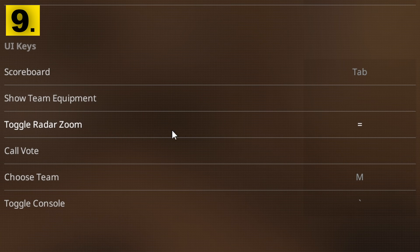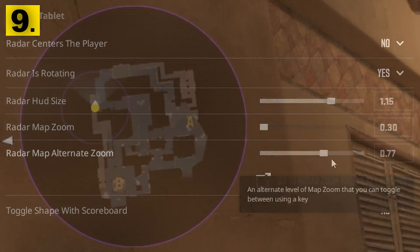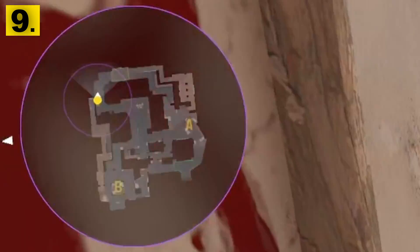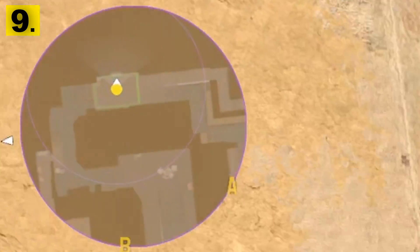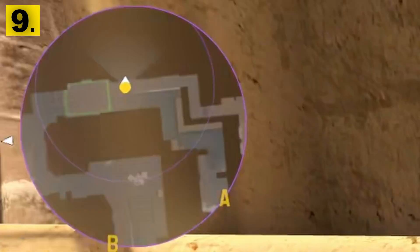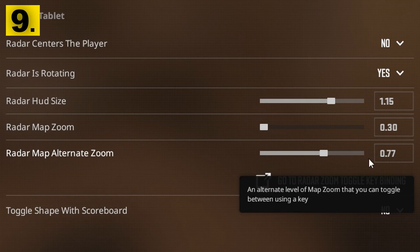The next setting is the map zoom key. You want to make sure this is enabled in your keybindings and then set a custom value. In other setting videos we talked about how setting a good zoom is important so you can see the entire map. But now Valve added a new setting which lets you have two different map zooms — one which can be very close to see small details, and one which can be further out to see around the map. This pretty much gives you the best of both worlds, which is why you should turn it on.